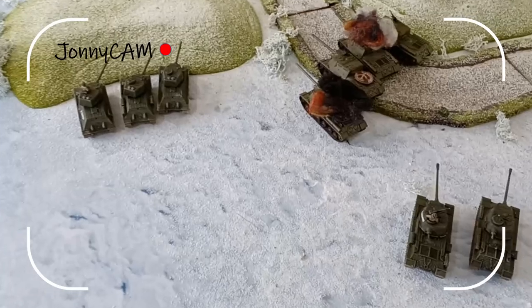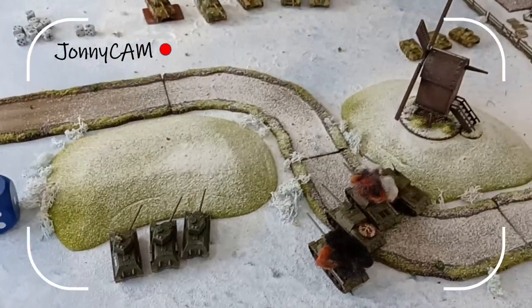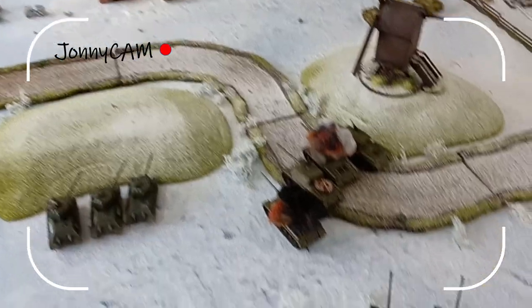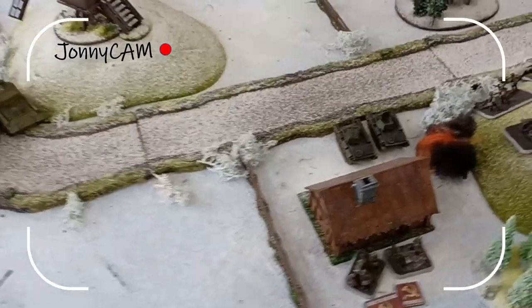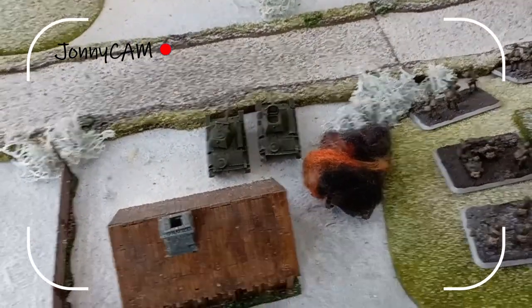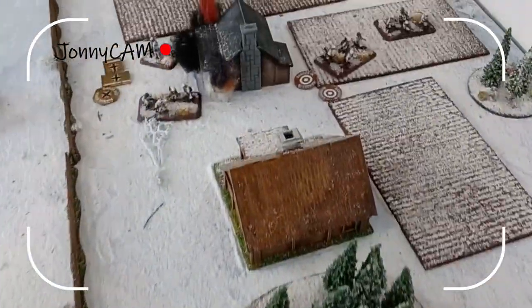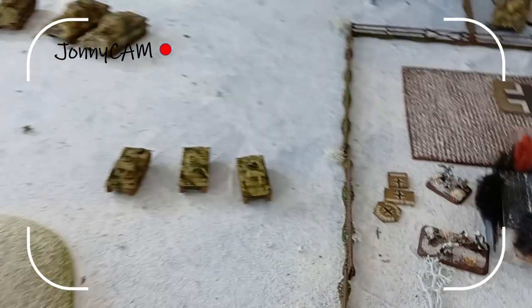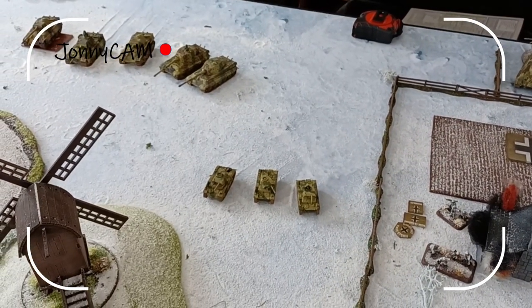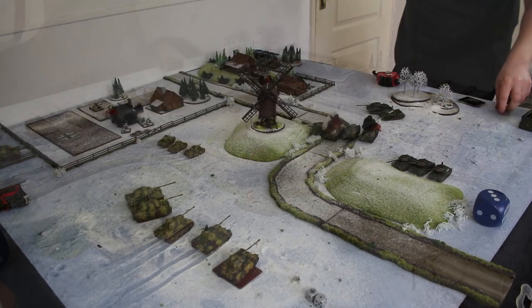Camera overview: T-34-85s hidden behind wrecks of destroyed T-70s. Two IS-2s hidden behind the wrecks of their brethren. The T-70s — heroes of the game so far. Everything still safe back here. German infantry are in a bad way, about 50-50. Panthers and Jagdtiger hidden at the back. Soviet Turn 3 — the Soviets have some force morale problems to deal with.